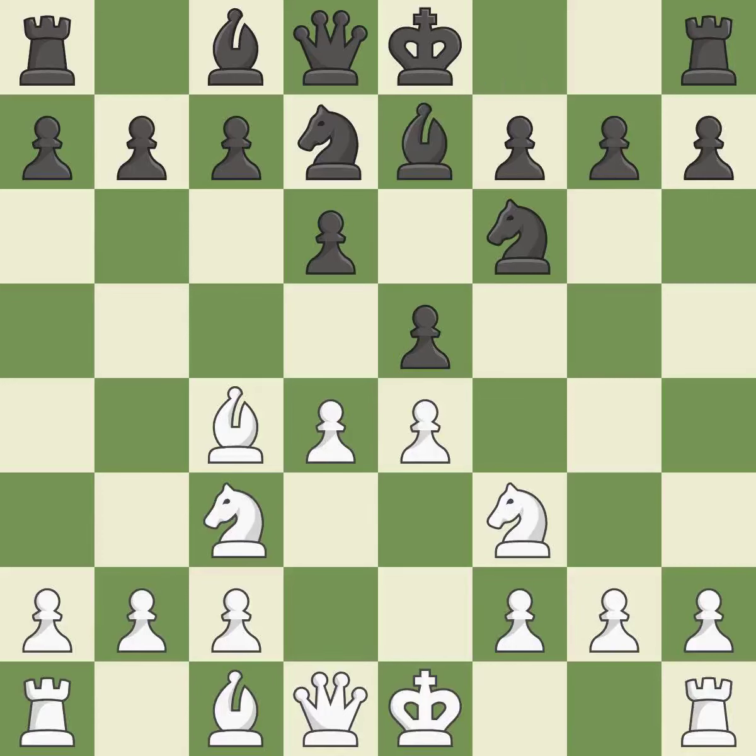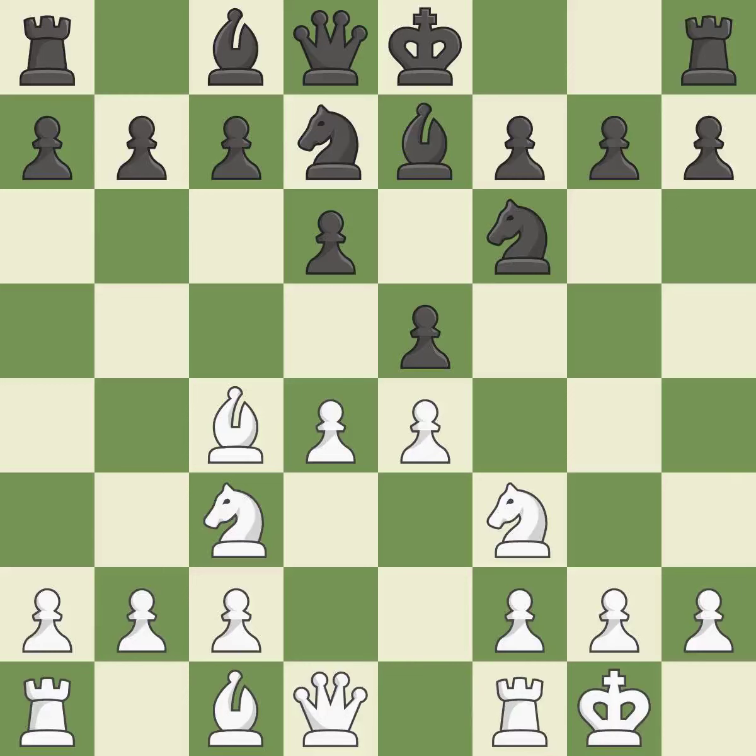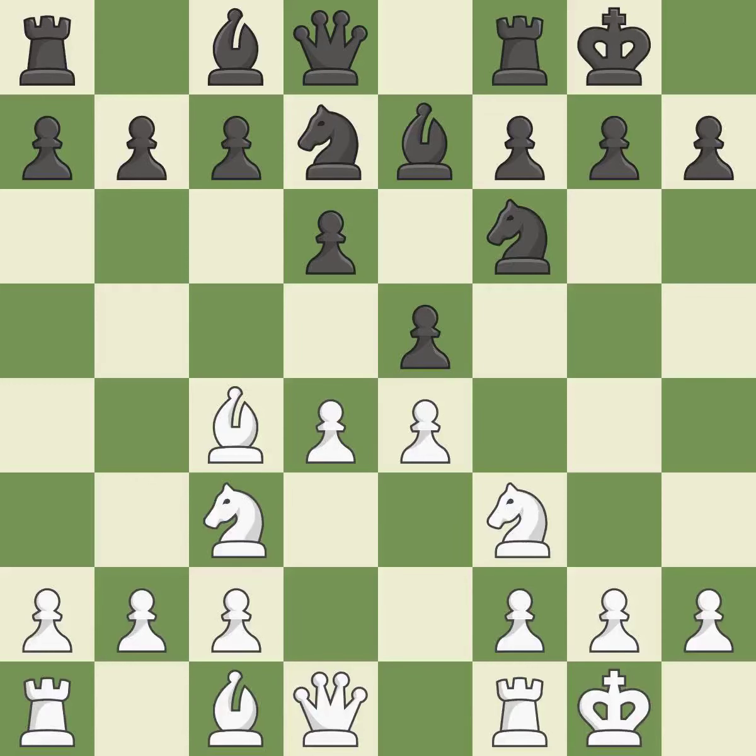Growing a bishop from its initial square activates it. Castling gets the king to a safer square, out of the center of the board, while also developing a rook. Castling kingside tends to be safer because the king is further from the center — it develops a rook while moving the king to safety. Castling to the same side of the board as the opponent tends to lead to less sharp positions compared with opposite-side castling.